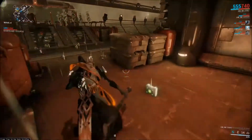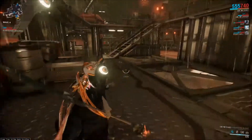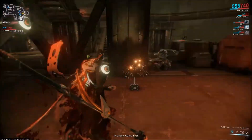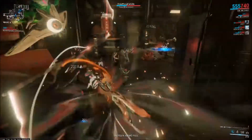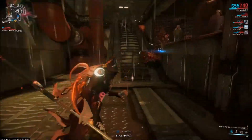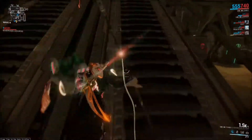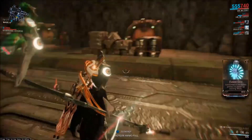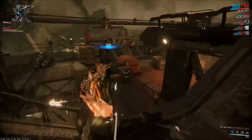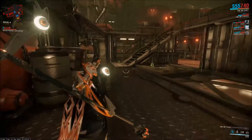The only reason you'd need to Forma with this particular build is if you really did not like Shimmering Blight and preferred the other Polearm stance — if you prefer that stance, this would require one Forma to reform the stance slot. But other than that, it's a pretty simple build. I feel like most people have at least three of the four dual stat mods, so it's pretty easy to build.